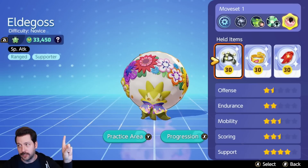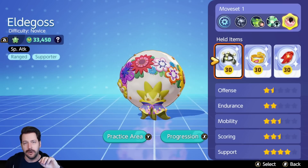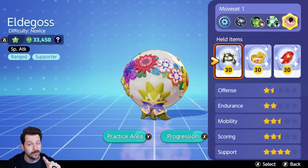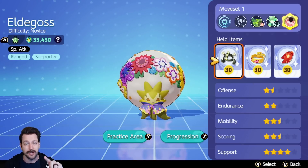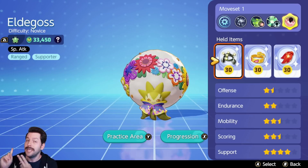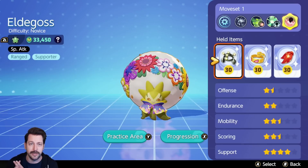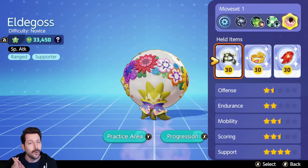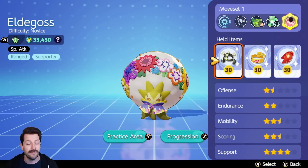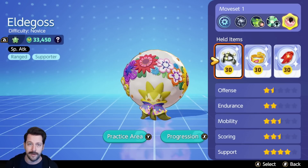Let me take you through the build first before the match. Right here we have EXP Share, Muscle Band, Rapid Fire Scarf. Your auto attacks are insane — you're going to be taking huge advantage of them. And I'll also show you a very good emblem build for that as well. EXP Share, because you can still share experience with your team, heal them using Pollen Puff. You are still using Pollen Puff with this build, and at the same time you are carrying in a crazy way. Your moves are going to be Pollen Puff and Cotton Spore, so you can disrupt your opponents in a big way when you move in to fight.